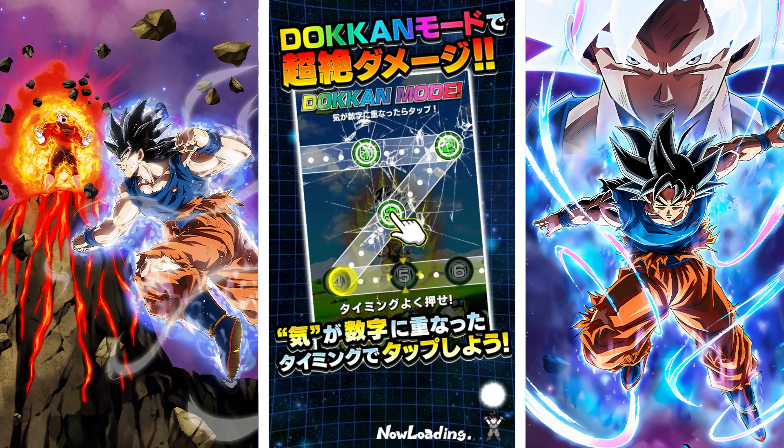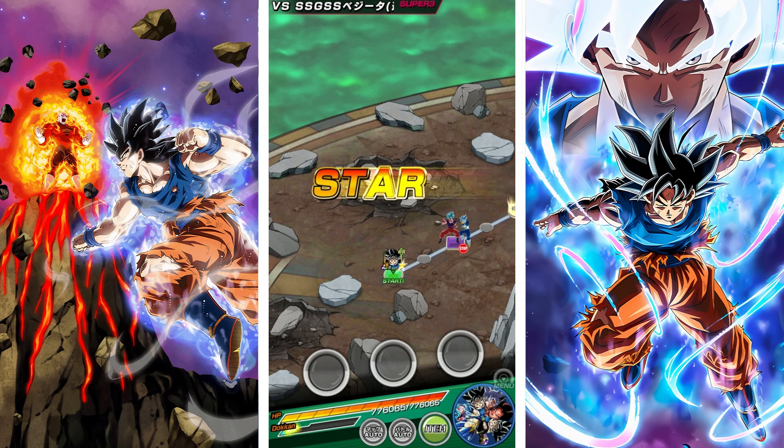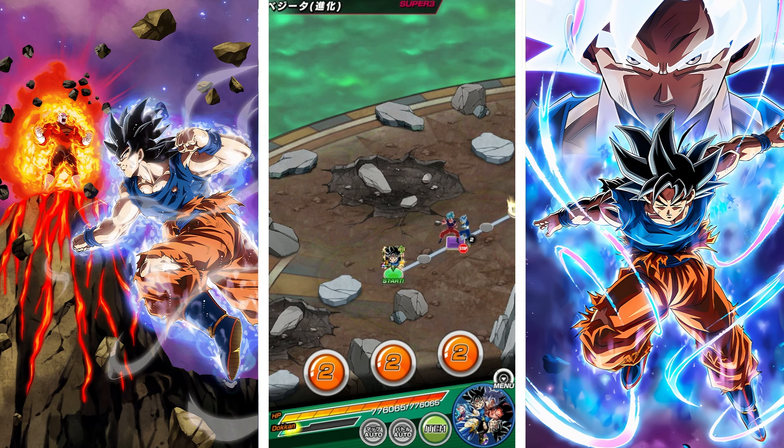We have two characters not yet on Global: Team Universe 7 and Physical 17 and Golden Frieza EZAs, but those two characters do release within the next two days, so it's not really going to be that big of a deal.